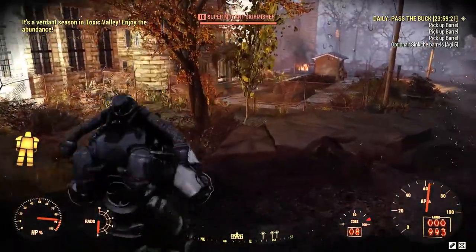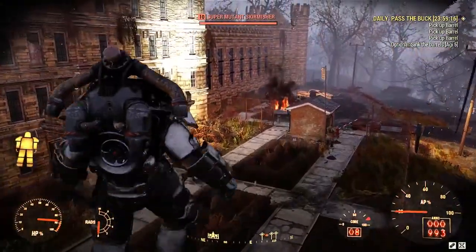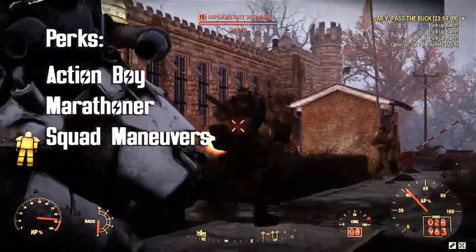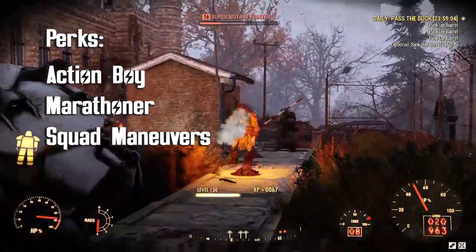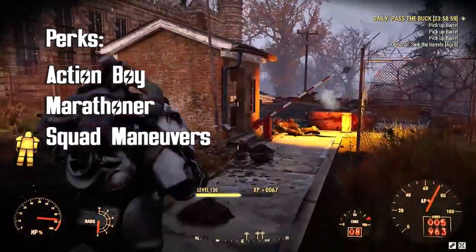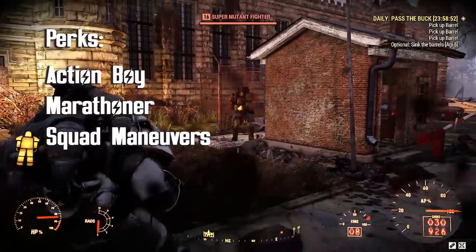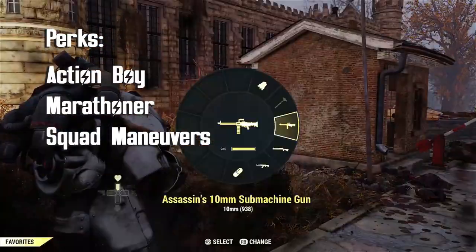Once you have it installed, it's great for getting over obstacles like fences you'd otherwise have to go around. But with perks and mutations, the jetpack is a lot better. The perks you're going to want are Action Boy, Marathoner, and Squad Maneuvers. Action Boy makes your action points regenerate 45% faster when maxed out. Marathoner, when maxed out, lets you run longer while consuming fewer action points. Squad Maneuvers makes your movement speed 20% faster, but you have to be part of a team for that perk to work.